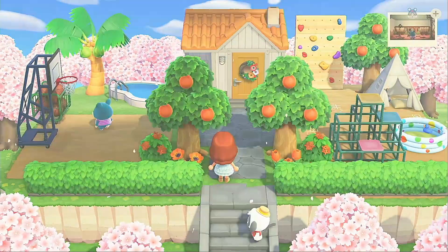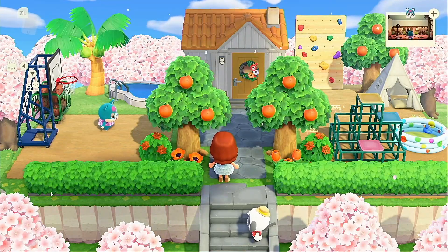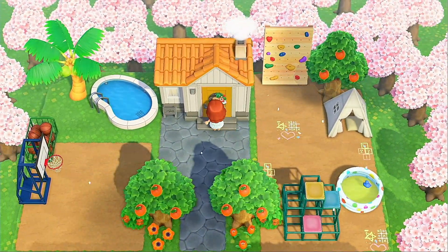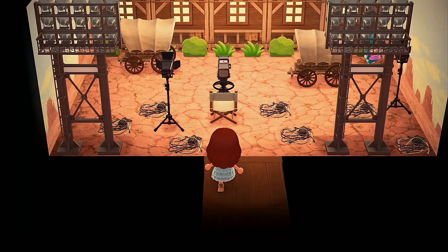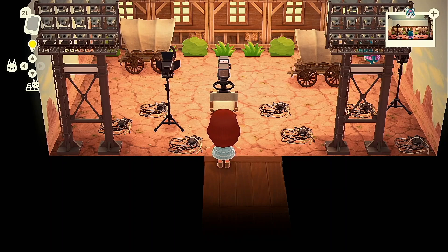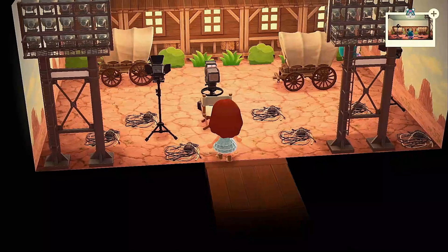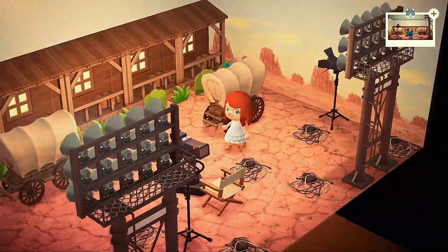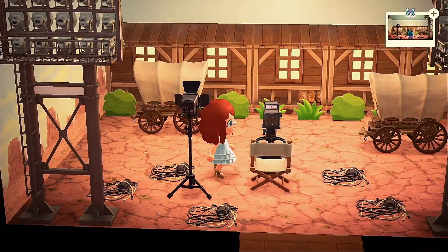This is Rodney's movie magic studio. I made the outside look very playground-y because Rodney lives on my Aulani island, and on Aulani his house is like a giant arcade. So I thought it'd be perfect to make the outside reflect that since the inside doesn't. I guess Rodney has moved on to bigger and better things — he's a director now. We had to create a little western city here and Rodney sits here as the director and the boss.